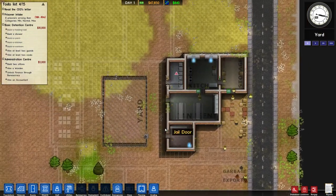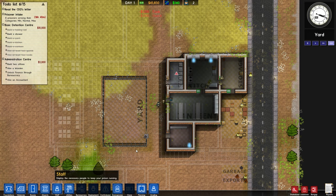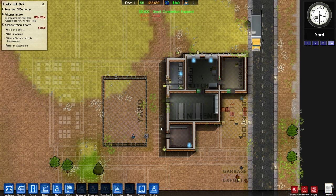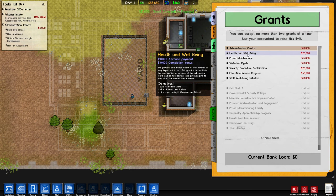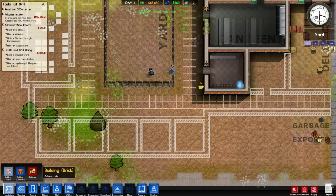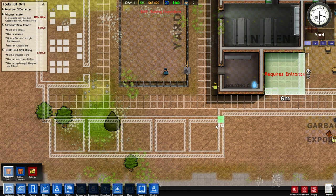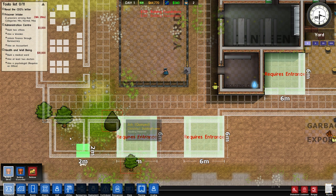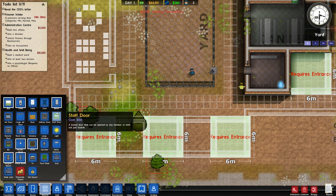As soon as the shower is in, we have the basic stuff - holding cell, kitchen, canteen - plus the staff room. Because the staff room helps a hell of a lot - always a plus.